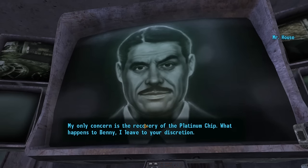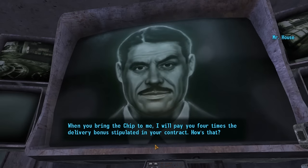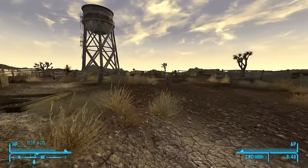A quick aside: I absolutely love House as a character, and I'd argue he is one of the best written characters in all of Fallout. But in this run, we're siding with the Legion. For now, I'm going to work with him as it nets me more caps, but this will be short-lived. So it's time to go confront Benny, who runs a casino here on the strip called the Tops, alongside a group called the Chairmen.